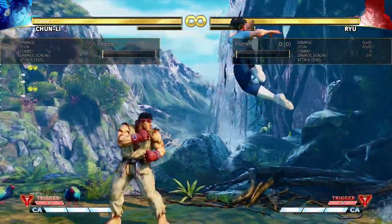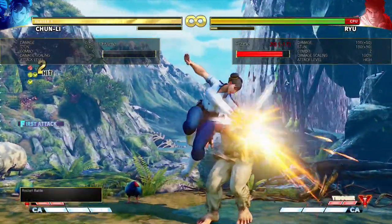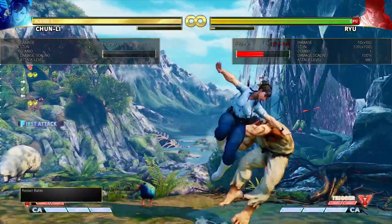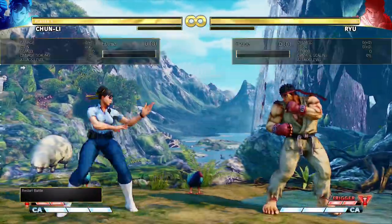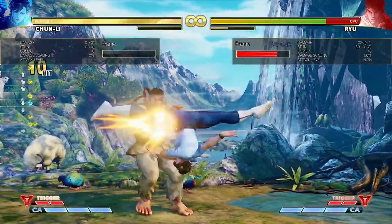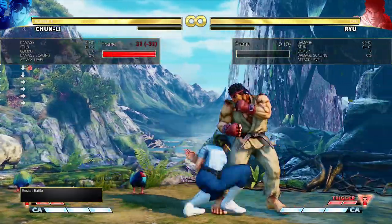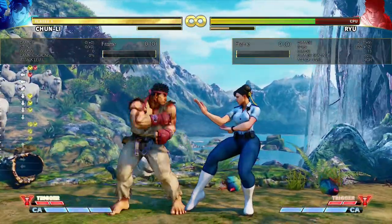Chun's V-skill is a lunge that changes her jump arc and has a lot of uses. You'll build V gauge for any action that you do out of the jump, just like Blanka off of his V-skill leap. It changes your jump arc, which makes it easier to land both hits of the jumping heavy punch. It's good for getting over fireballs at different angles or approaching from different angles than the opponent would be used to. It hits at close range, and you can cancel your buttons into it, which allows you to get really good combos.